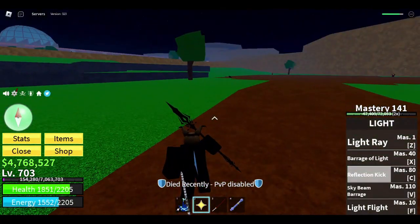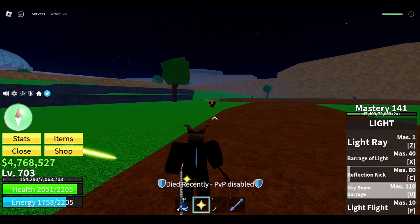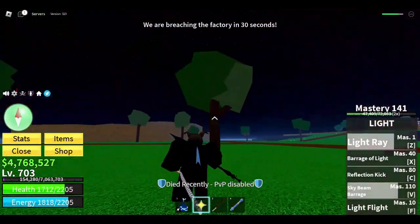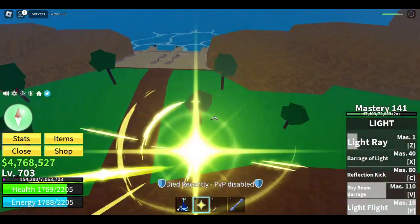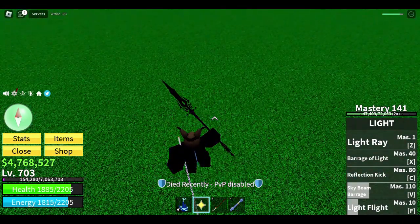Last attack — it's a pretty good one. You can stay from afar. Sky beam barrage — you can just aim and summon. And also one more attack that's incredibly good. It's like light — you can't control it but it's incredibly fast, so it bounces off. There are a lot of high levels around though.